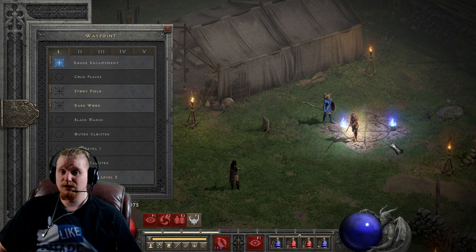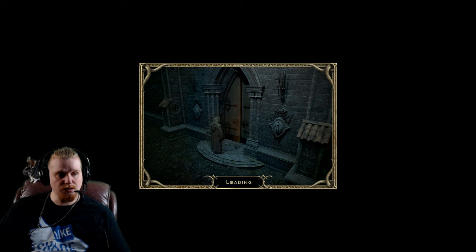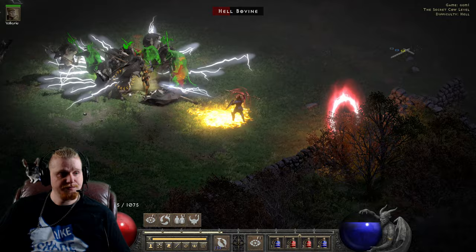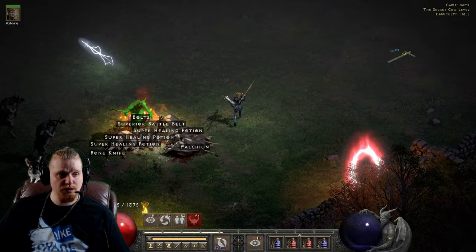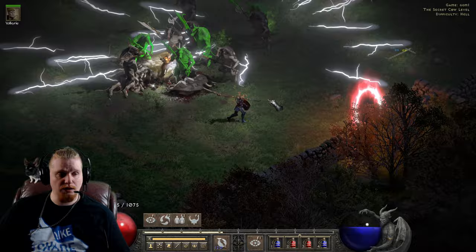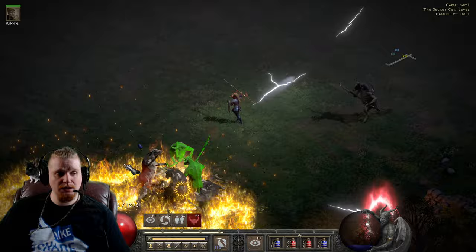I'm going to show you how Lightning Fury with absolutely no synergies on a character with no points in Lightning Fury handles the cows. All right, so here we go into the cow level. This is my Amazon that has no points in Lightning Fury. And I want you to see how quickly I am able to kill the cows with this particular character, despite the fact that she has no points in this ability. You will see that the damage diminishes the lower the number of cows are. I also need to make sure that I am angling my attacks to make sure that they are piercing the most number of cows possible.